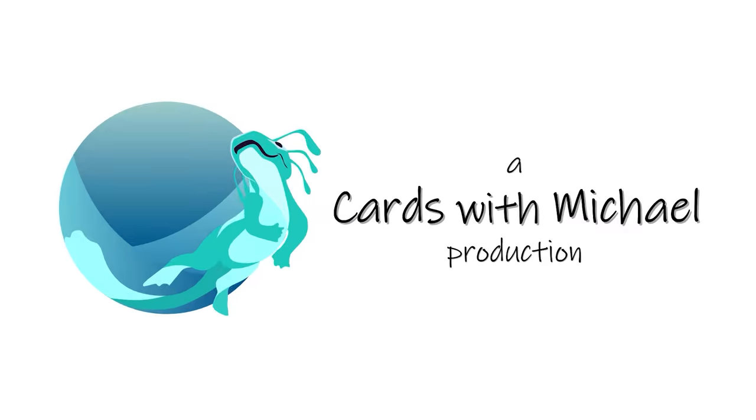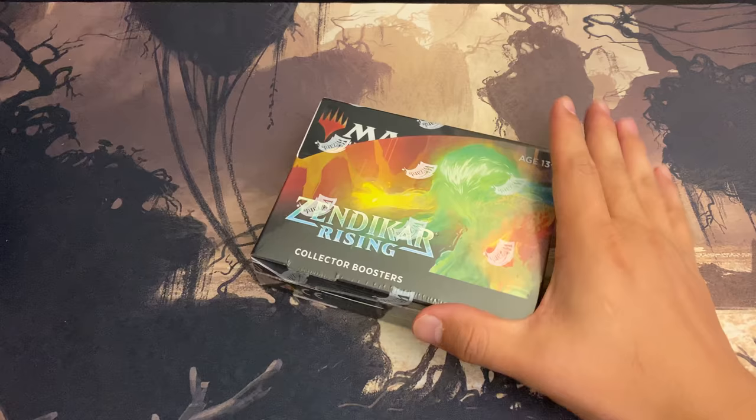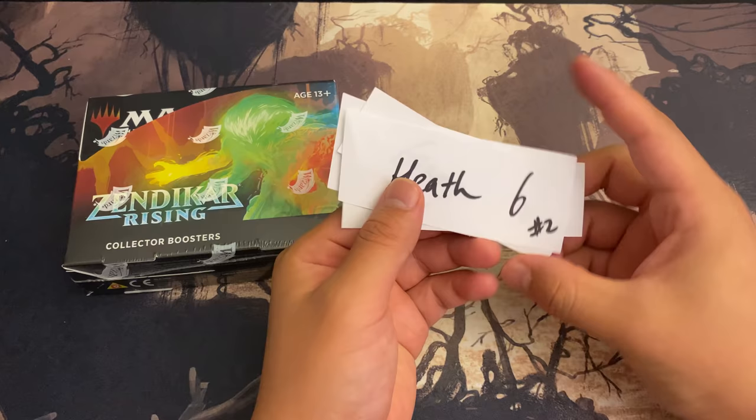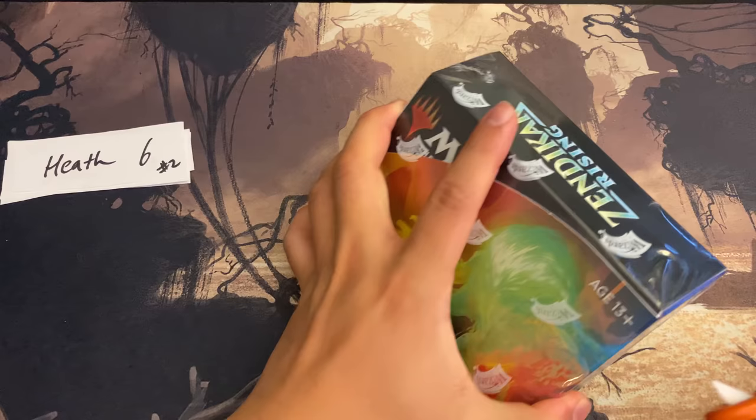A Cards with Michael production — Fast Breaks. What's up YouTube, Cards with Michael here, back with another Zendikar collector box break. On my Facebook group I did a little mini raffle to determine who's going to win the box toppers — it ended up being Ace and Heath. Heath will start with your six packs, let's get straight to it. Thank you guys once again for sponsoring, it's been a really fun time.